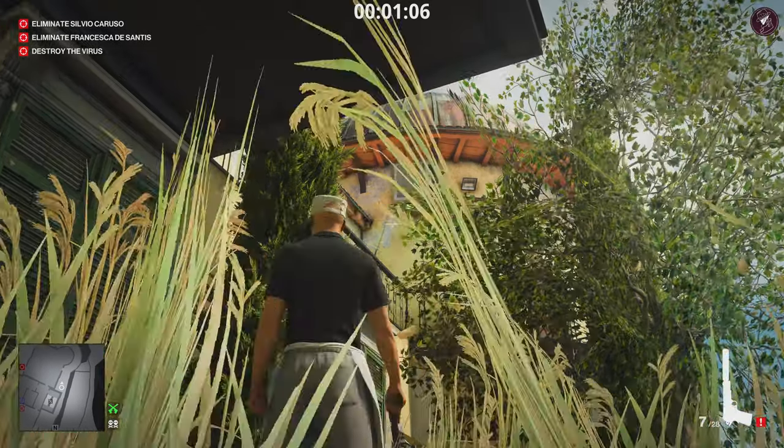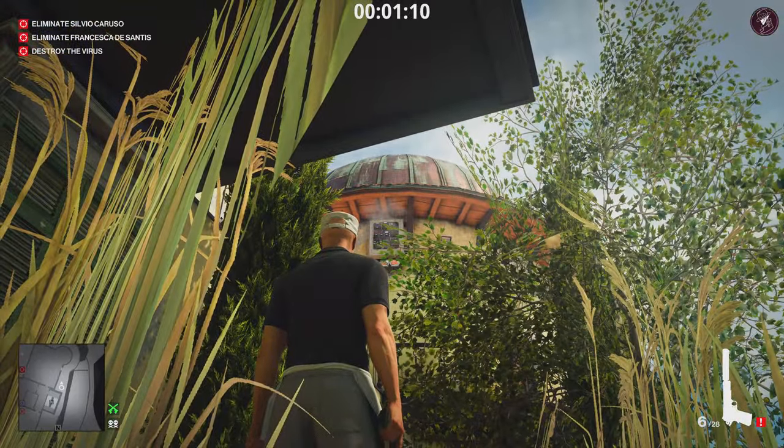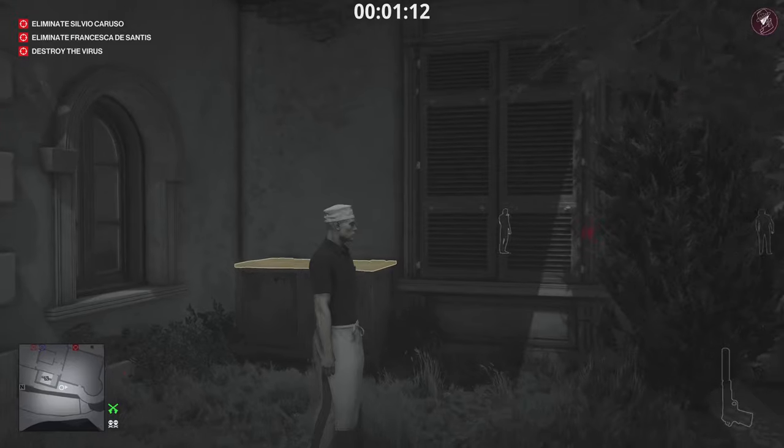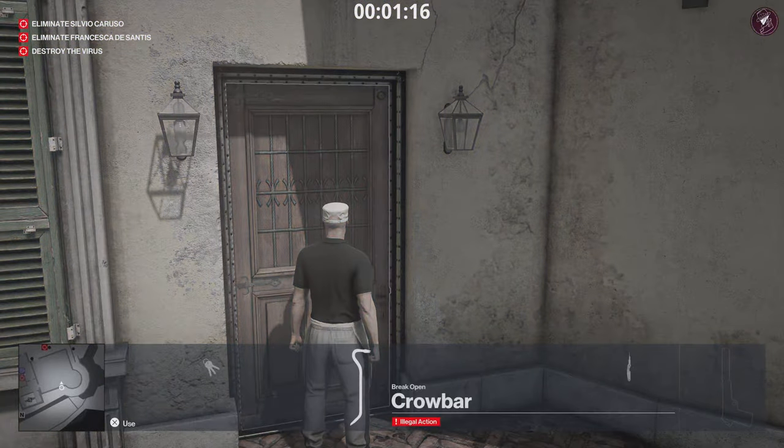Once you grab the crowbar, run to this section here. With your instinct you'll see that panel being highlighted — take out your pistol and just shoot it once. That's going to knock the power off, which activates the big telescope in the observatory and triggers Silvio Caruso to come into the room in front of us.